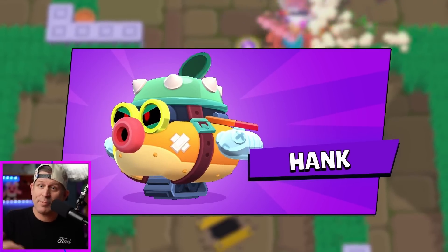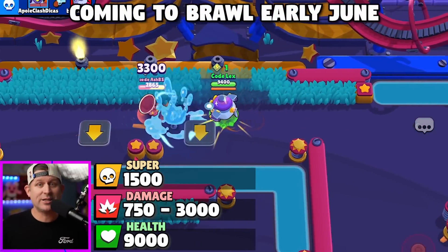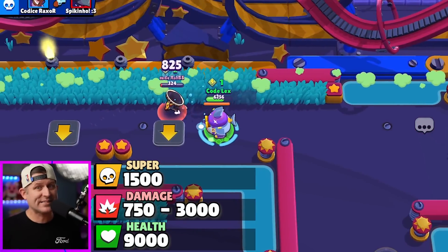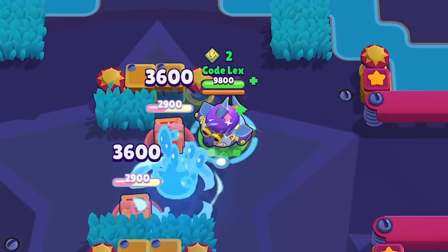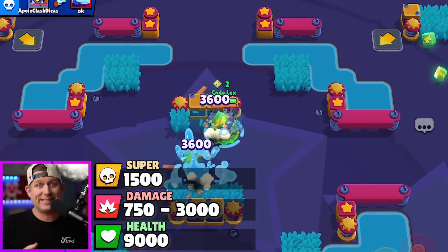Hank is a tank — like literally, he's a tank — and he's an epic brawler. He will become available to buy from the shop or unlock in early June. He has 9,000 hit points at max level, and when you hold down his attack, he will charge up his main shot until it reaches maximum damage to big, big balloons. Once you release it, it'll deal 3,000 damage, which is a ton, but it does take 3 full seconds to charge to max.